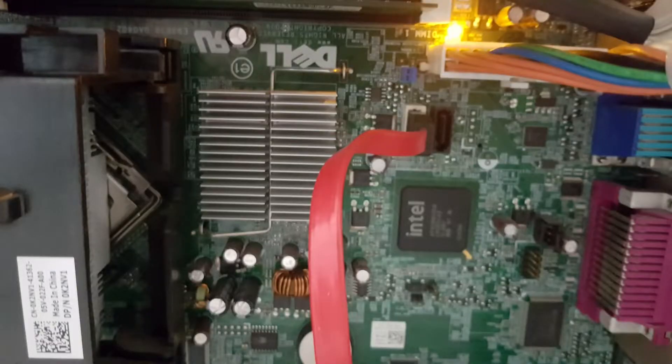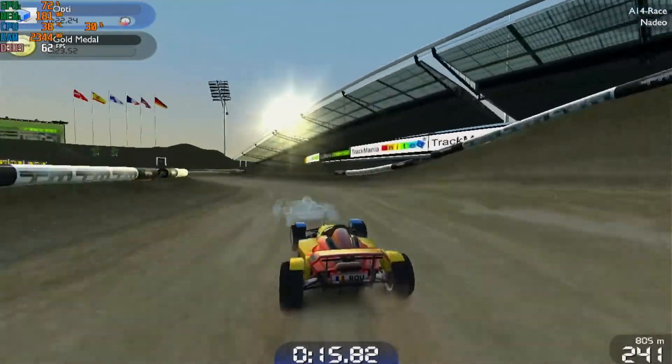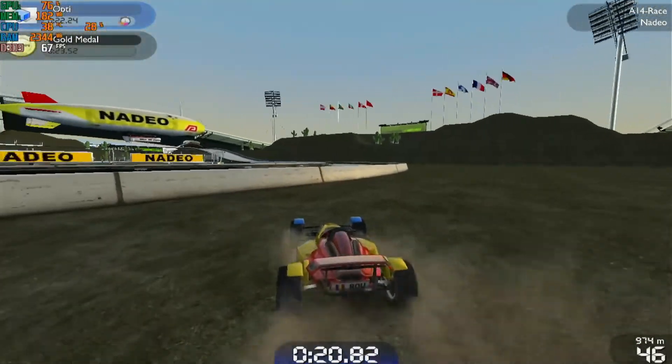And there we have it — the Intel GMA X4500. It was never a powerhouse, but with the right drivers and low expectations, it can surprise you. Unlike other iGPUs tested on my channel, this is still fine to use for basic tasks, while only being a year newer than the Chrome 9. No, I will never end roasting the Chrome 9 — it was terrible. I hope you enjoyed this video, and if you want more retrospectives like this one, make sure you subscribe. Thanks for watching.